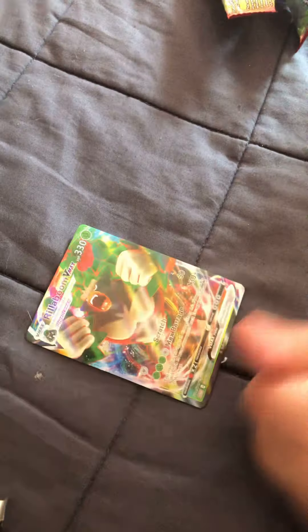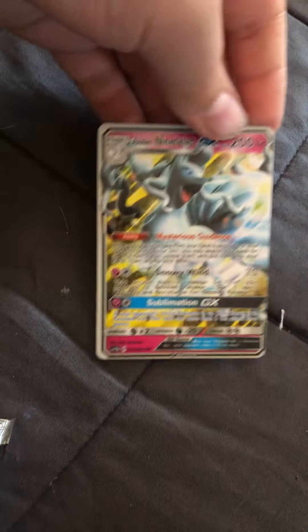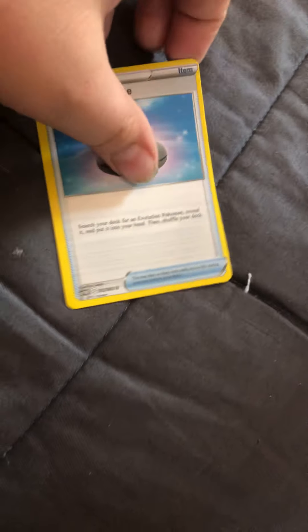Put every card right here that you get so you can show it off. We got Rillaboom VMAX. Alolan Ninetales GX — that's not even in the set. Galarian Sirfetch'd. Adorable one. Evolution. Incense. Mantine. Seekng. Grapploct. And last we have a Leafeon GX.